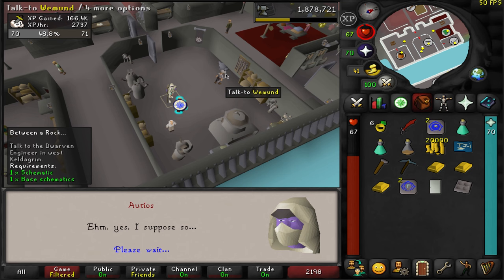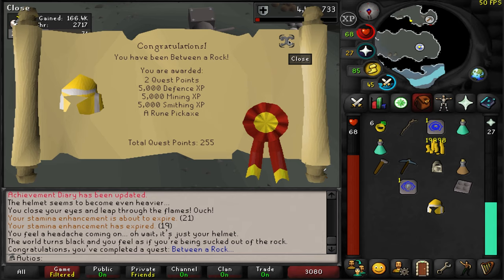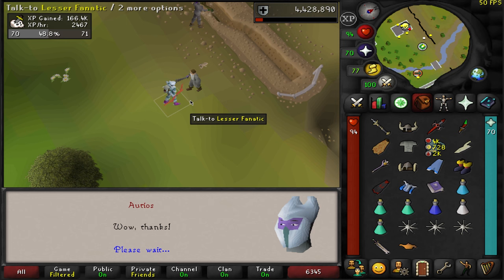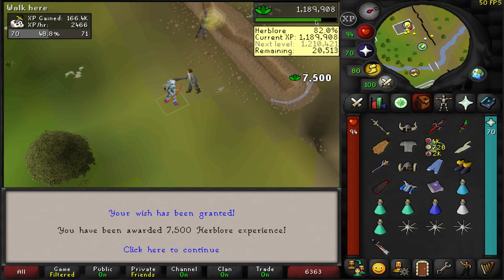I'd like to knock out the Wilderness easy and medium diaries, maybe the hard depending on how I'm feeling. I need to do Between a Rock real quick so that I can complete the diaries. Between a Rock completed. We just completed the medium diary, and I'm going to take a break from the hard for now. We'll go ahead and claim our rewards, and I think I'll use this on Herblore because I'm pretty close to getting a level — we only have 20k to go.